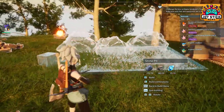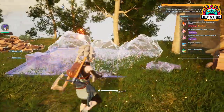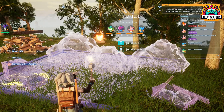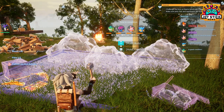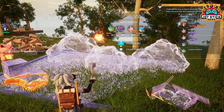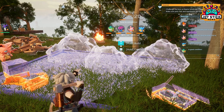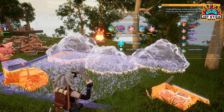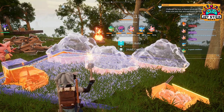In the technology table, you can unlock the blueprint for the Stone Pit. But wait, there's more — you also need some resources to build it: 10 Paldium fragments, 20 wood, and 15 stone. After gathering your materials, head back to your base, open the production table, find the Stone Pit option, and start building. It's way faster if you have some pals around to help you out.